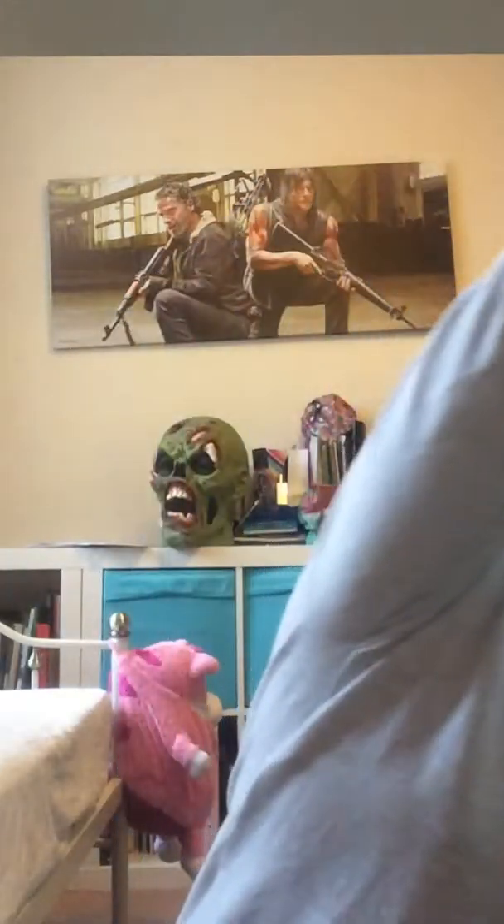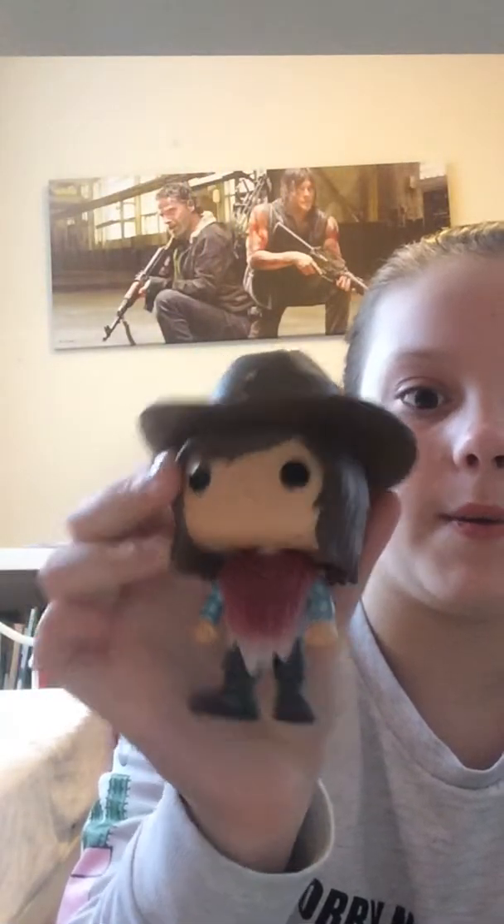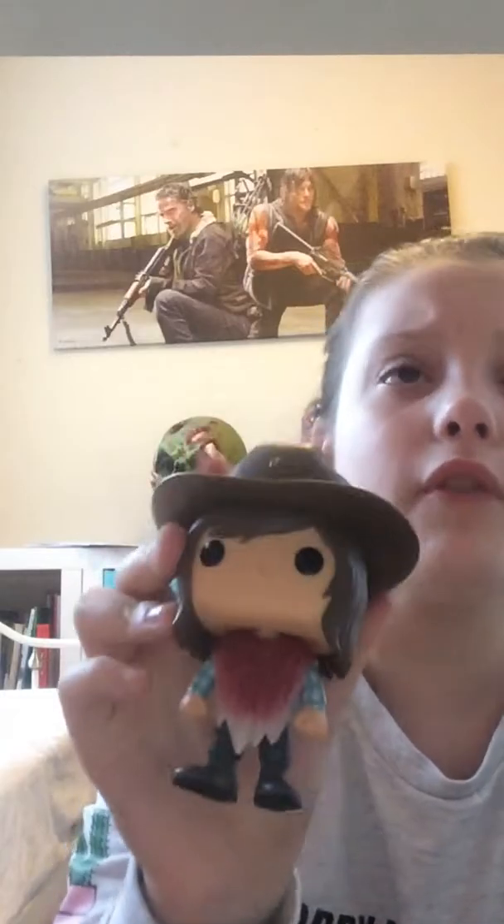Next we have Jesus doing his well-known stance that every Walking Dead fan knows — he's got his long beard and long hair, his little duffle hat and his outfit. He is number 389.